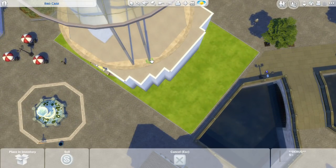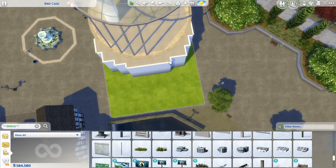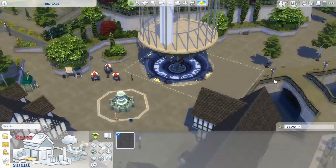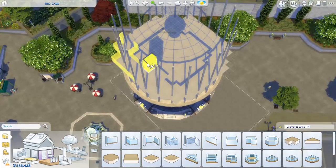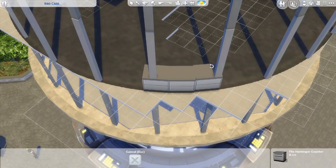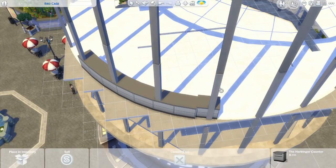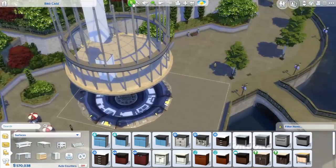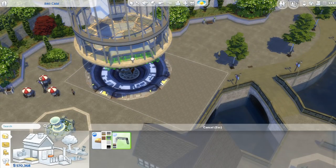I started thinking about what I could do with a steampunk build and I didn't want to make just a house or a library — I wanted to do something a little bit special. So I started gathering inspiration on Google and Pinterest, and at a certain point I came across a picture of a massive clock with a house in it, which sparked my imagination. I also came across pictures of massive stilettos with houses in them and cuckoo clocks with houses in them. Then I came across pictures of birdcages in the steampunk style, mainly with bonsai trees in them, and that sparked my imagination to do a steampunk house inside a birdcage.